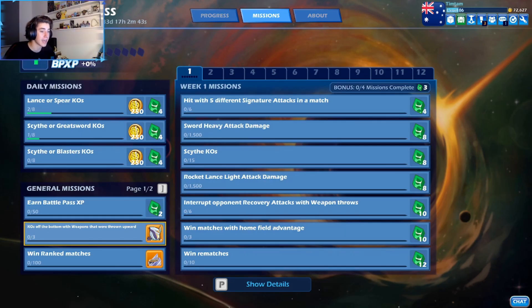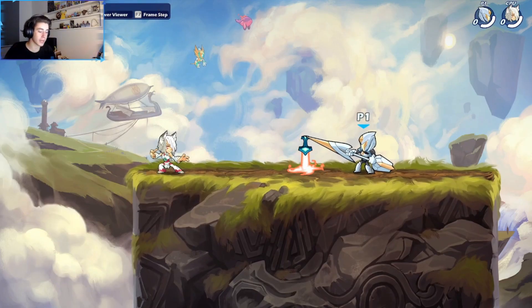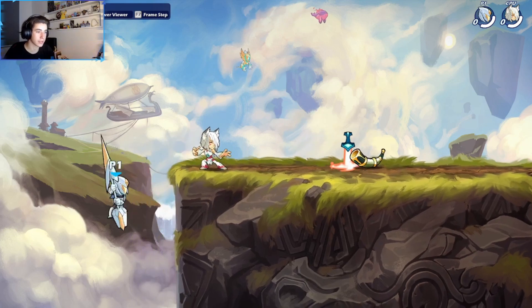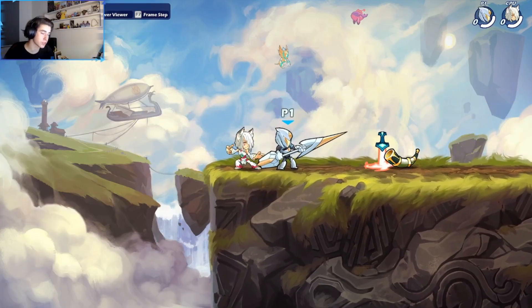But for our first stage, we need KOs off the bottom with weapons that were thrown upwards, and we need three of them. So just in case you guys are confused as to what that actually means, what you need to do is kill them by hitting them to the bottom of the stage with a weapon that was thrown upwards.